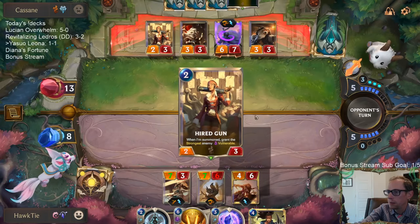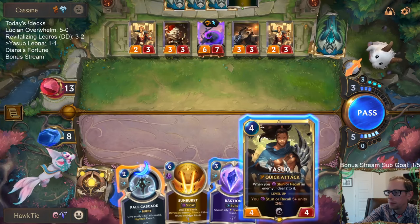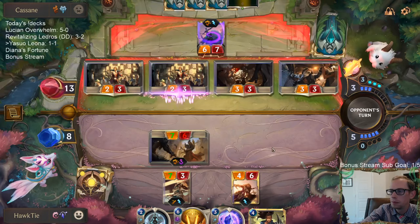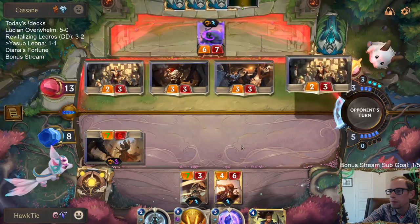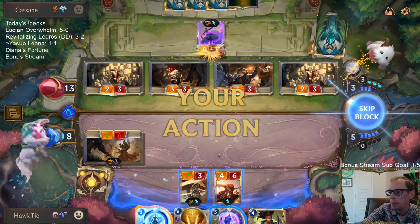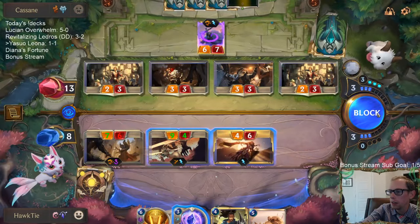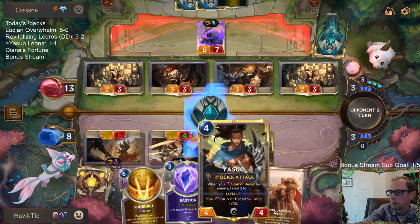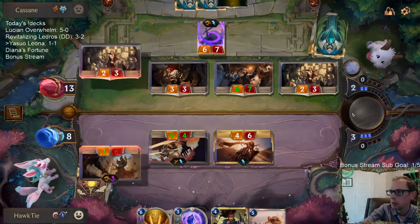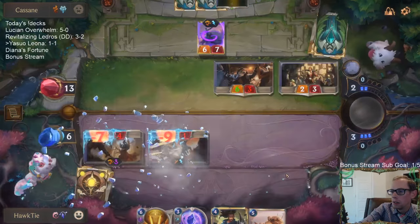Frostbite everything. These Bastions have looked very bad — they're supposed to protect Yasuo and Leona but they really haven't done anything. We'll have thirteen mana next turn. They're going to let Warning Shot happen — they're not going to Warning Shot? They're going to let us kill those. We have Sunburst and Yasuo — there's plenty of killing left.